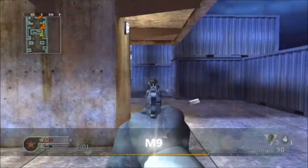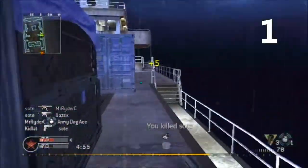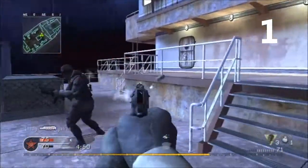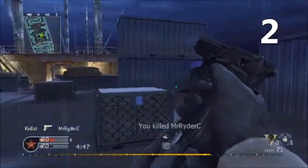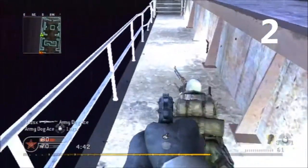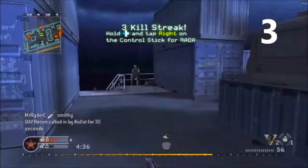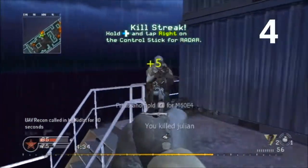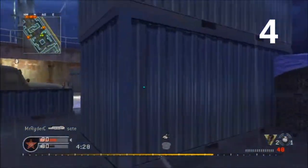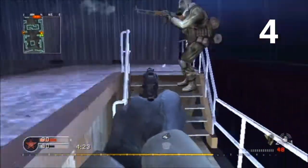The first pistol we're going to talk about is the M9. I like this pistol a lot because it has the highest capacity of all the pistols in the game with 15 rounds in its magazine. Unfortunately, it doesn't have that much power because the damage drop-off is pretty close, so you can't shoot things very far away without plugging a bunch of bullets into the opponent. The good thing is it's very spammable — the recoil is almost non-existent. It's also very skinny, so you have a lot of peripheral vision around the opponent.